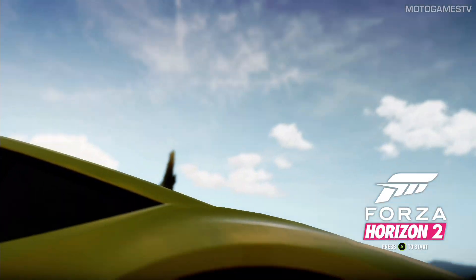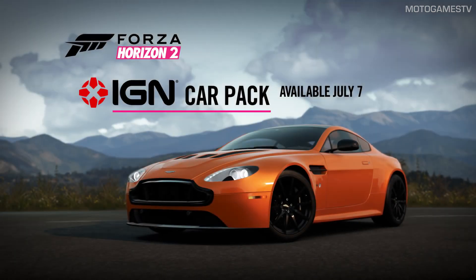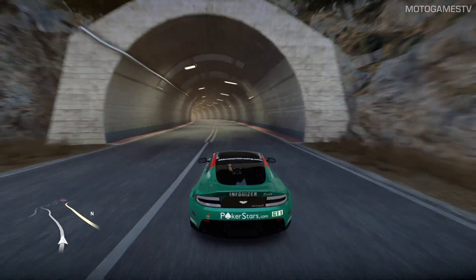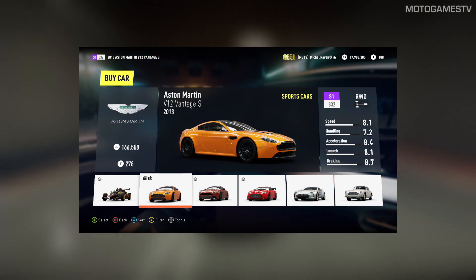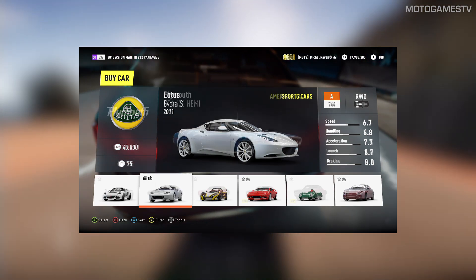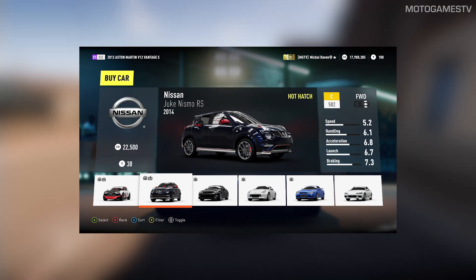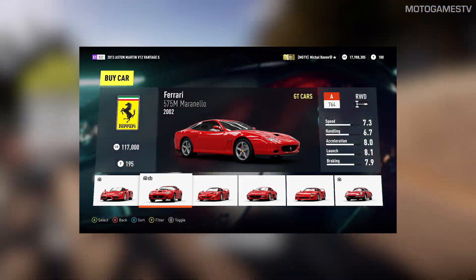There is a new DLC for Forza Horizon 2 called the IGN Pack, rated 11 out of 10 by IGN. It includes brand new cars for the Forza series like the Audi S1, the new Aston Martin V12 Vantage S, the Lotus Evora, the Plymouth GTX, the Nissan Juke — which was already available in the game via a Pringles promotion — and the free car is the Ferrari 575 Maranello.